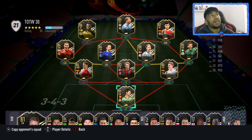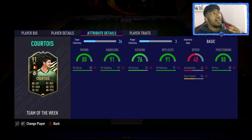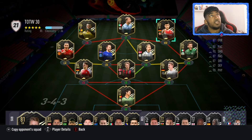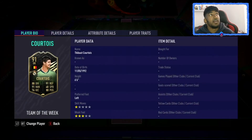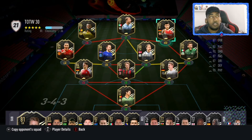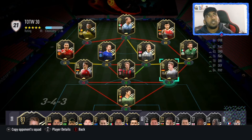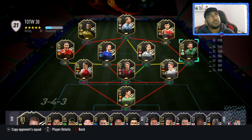Courtois was a player I actually knew was going to get one — there were a lot of predictions saying the same. He's a 91, which is really good for fodder. You can use him in your team, he's not a bad keeper, but he'll probably go for fodder because there are other good keepers in the game.